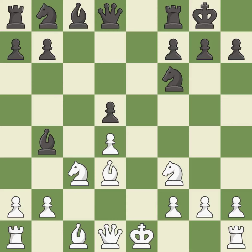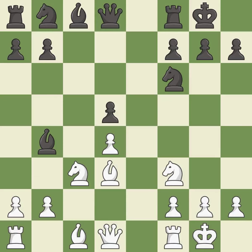Castling kingside tends to be safer because the king is further from the center. This threatens to take an open file with a rook. Castling develops a rook while also moving the king to safety. Castling to the same side of the board as the opponent tends to lead to less sharp positions compared with opposite side castling.